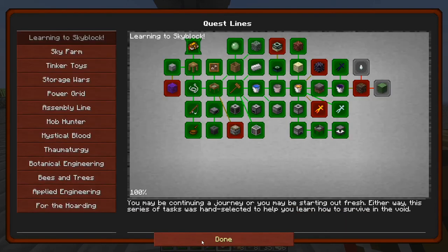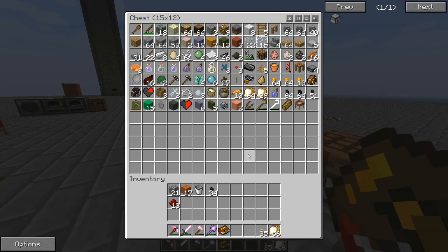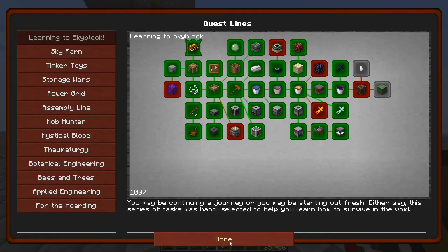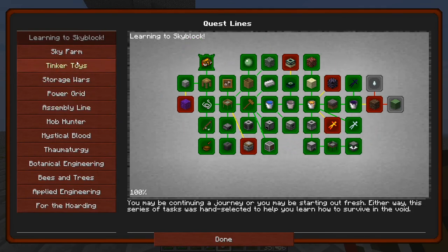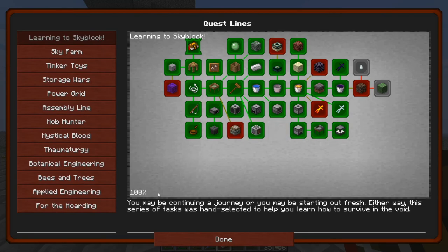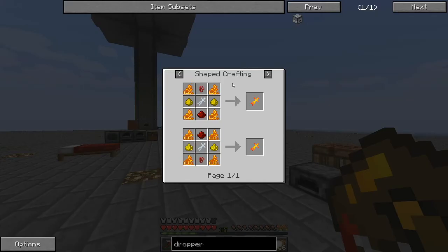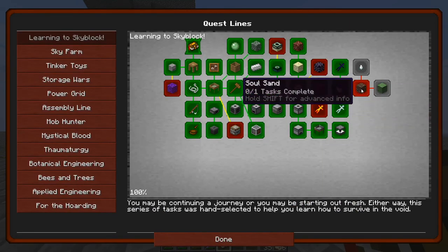We get pumpkin pie and iron ingots for that quest reward. Soul sand - right clicking a barrel of witch water with sand will get you soul sand. I need some soul sand, so that sounds pretty cool. Let's go grab some sand. I specifically just wanted one but that's fine. And then we'll get a bucket of water - boom, that should give us soul sand.